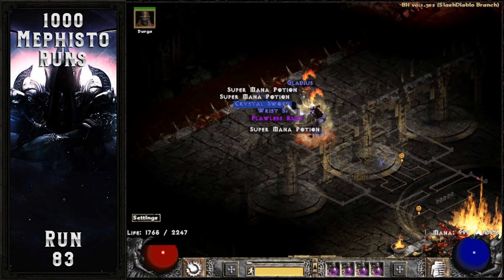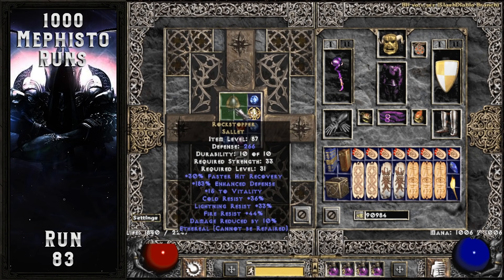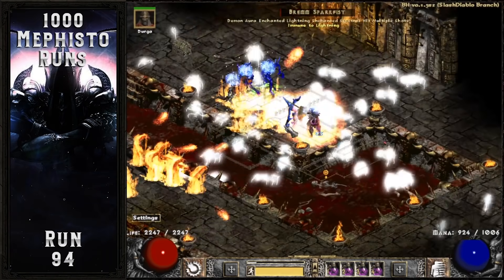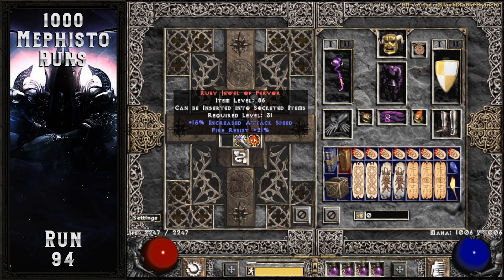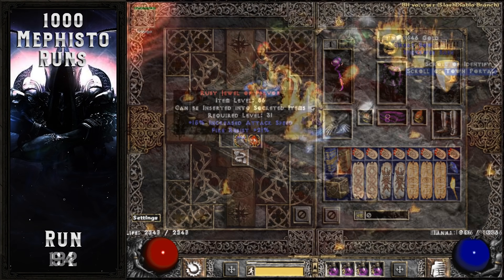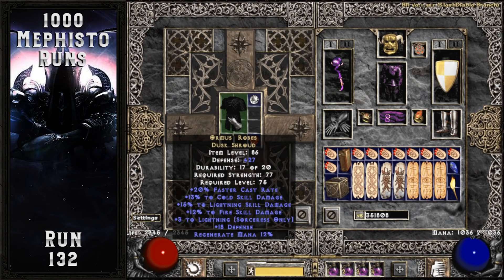11 runs later, Mephisto drops an item I've been hunting for ages — an ethereal Salad which is the Rockstopper. I want to pair this helmet with Treachery and Reaper's Toll for a more defensive base Act 2 mercenary setup in the future. Another amazing item drops on run 94, this time off a council member: a magic jewel that rolled 15% increased attack speed with 21% fire resistance. This is the ideal jewel to pair with Nandario's Visage because it gives 35% increased attack speed and negates the minus fire resistance penalty of that helmet. On run 192, the same council members drop a unique Death Shroud that rolled 15% lightning damage, 3 to lightning Ormus Robes — interesting but more of a novelty item; I'm not a big fan of this armor on a lightning Sorceress.